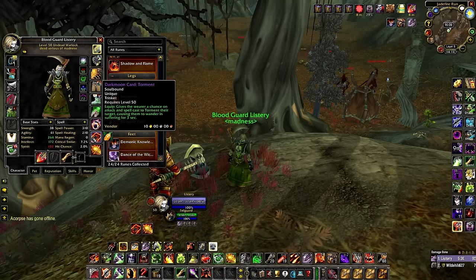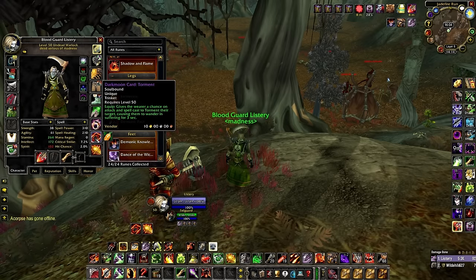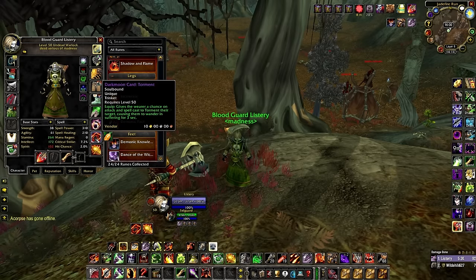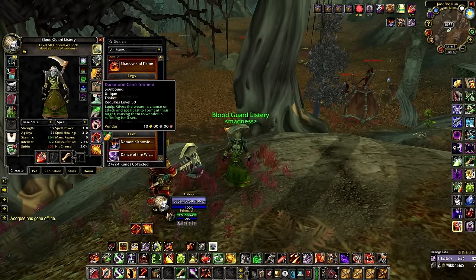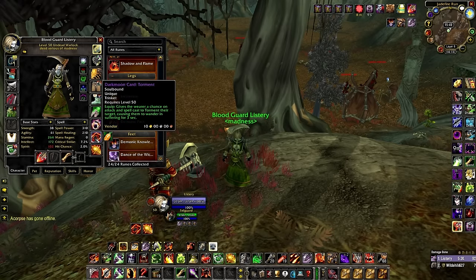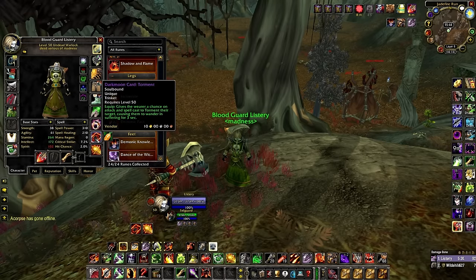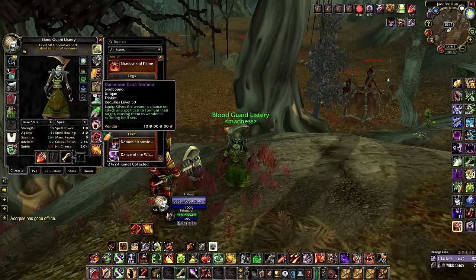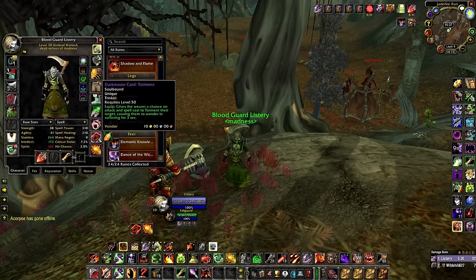For trinkets: the PvP trinket, and I'm going with Torment. Torment has a proc effect — once you apply a DoT or damage source it causes the enemy to wander for 3 seconds, and this does not break on damage, so even the Felguard hitting the enemy keeps him wandering. It's very powerful in PvP but very RNG since you don't know when it procs. If you prefer flat damage or flat stamina, there are other options.